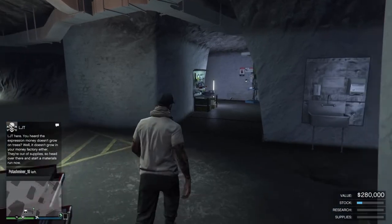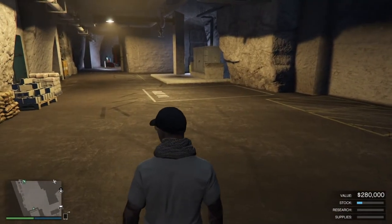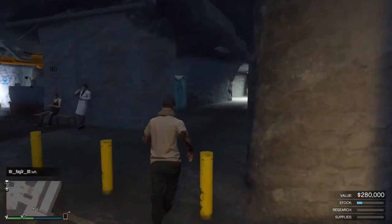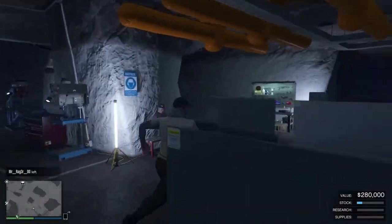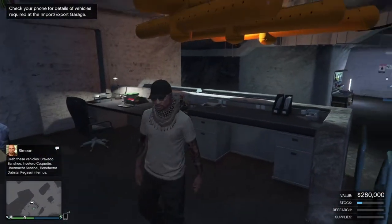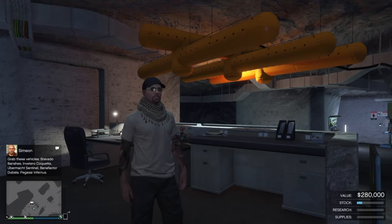If you think it's hard to get to your computer inside the bunker, let me show you a quick shortcut. When you spawn into your bunker, most people go forward and take a right, but all you have to do is loop around, go through these little yellow things, keep running, and head up the stairs to your computer. There's no need for transportation — it's a waste of money.